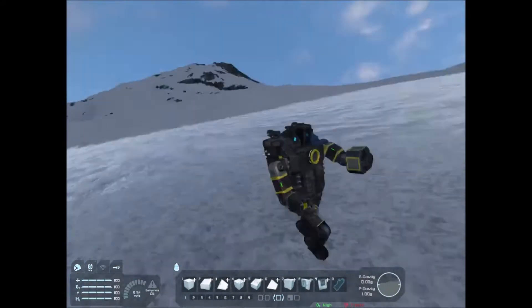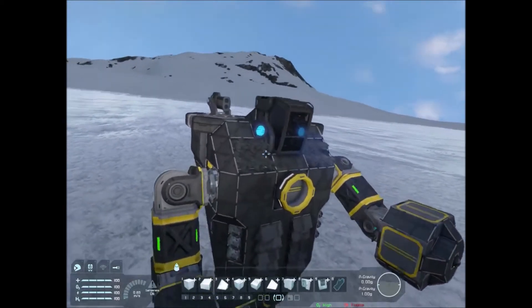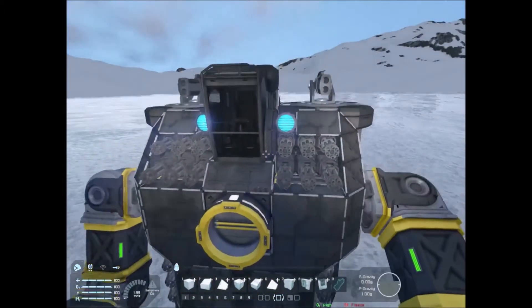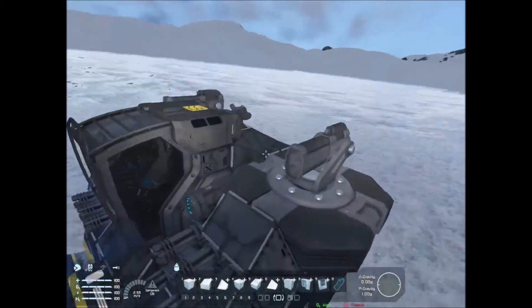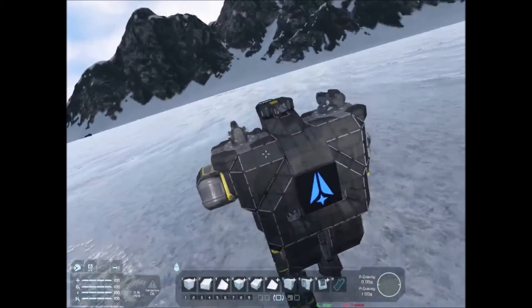Like other designs I have made, they just break themselves as soon as they touch the ground. So the fact this guy is not broken yet is pretty good. He's got 12 forward Gatling guns and he's got two missile turrets on his shoulders, and a jetpack.